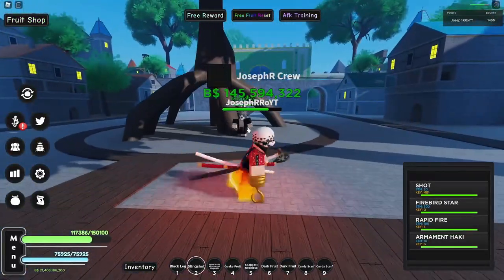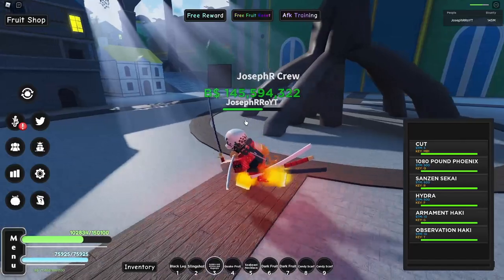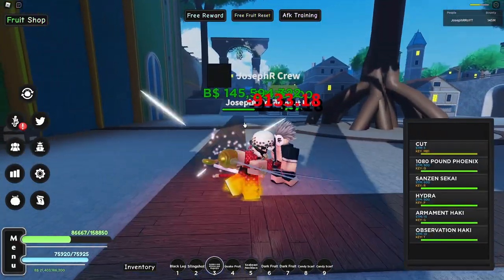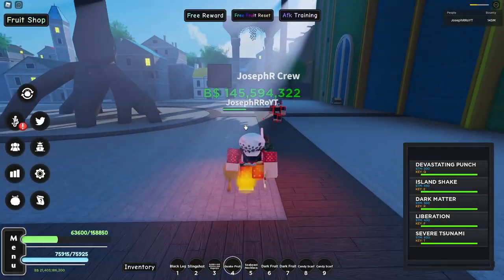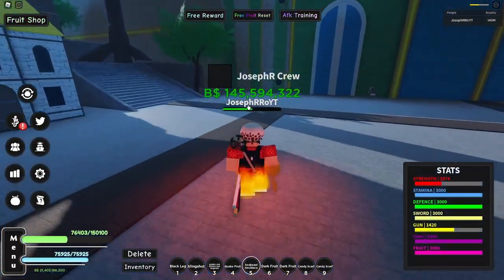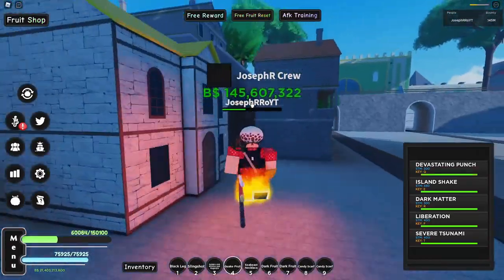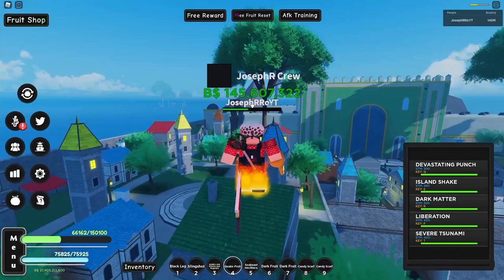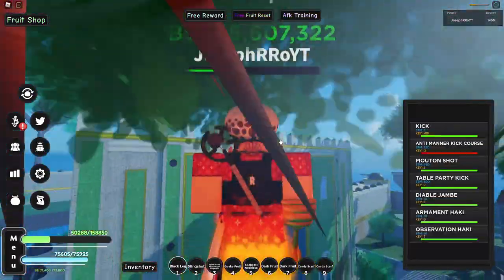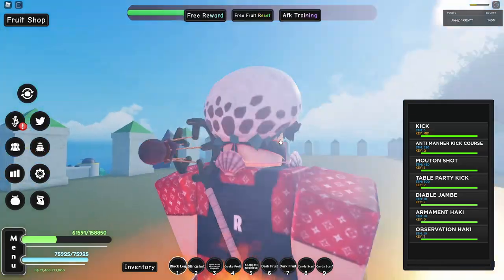Let's check slingshot: 5,112 and 5,411. Sword: 9,113. Okay, same amount for those. Let's see the devastation punch: 67-something with, and without — I think the sea beast necklace only boosts your melee damage and HP. Let me run from the boss and take a look at the necklace one more time.